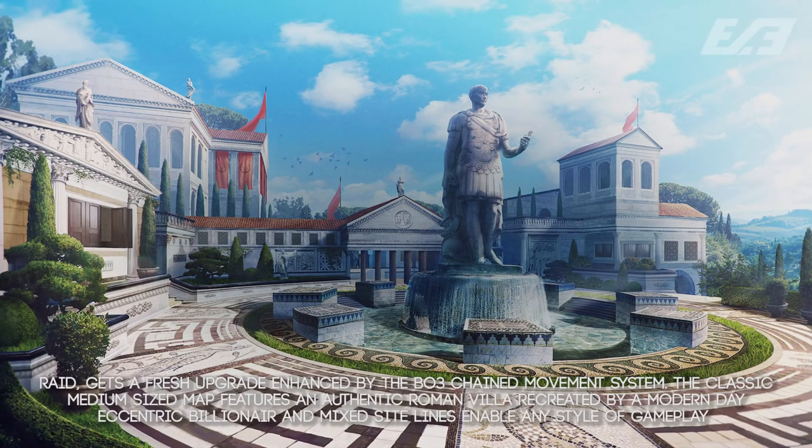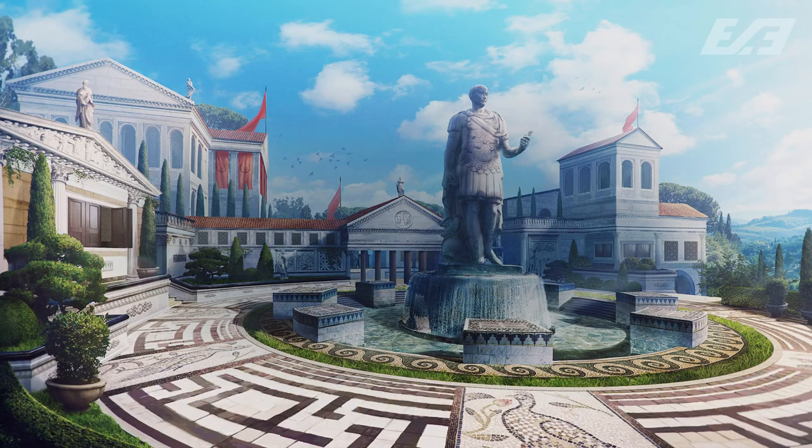Moving along to our final one — this is Empire. The fan favorite Raid is returning, said to get a fresh upgrade enhanced by the Black Ops 3 chain movement system. The classic medium sized map features an authentic Roman villa recreated by a modern day eccentric billionaire, and mixed sight lines enable any style of gameplay. There's no other way to describe it — it's Raid. I'm super hyped that it's coming back. This map was by far one of my favorites, if not my favorite, from Black Ops 2, and it might be top 5 overall for me in Call of Duty. Imagine this as Raid just reskinned and featuring some wall-running locations — there were already plenty of spots that could have worked back in Black Ops 2, so I can't imagine it'll change too much.